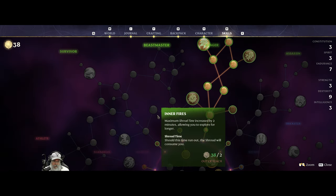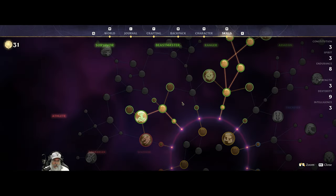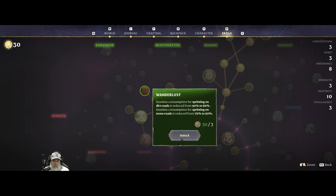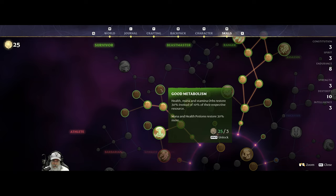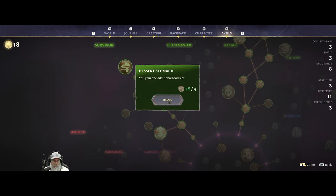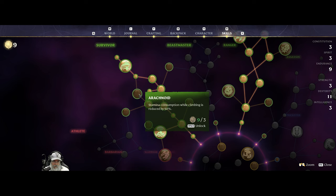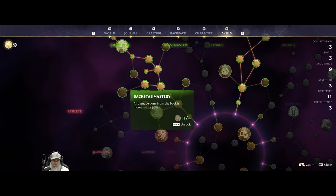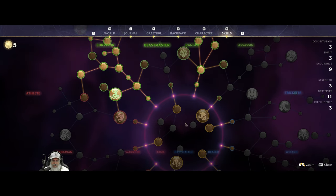That gets us almost everything into the ranger tree. Now let's hop over to survivor — we want endurance, we want runner, and of course we want double jump. We also want wanderlust — only because I need it to get further up — percent chance to spawn a stamina orb on defeating an enemy with a bow. Health and stamina orbs restore 30% — and potions 20% — yeah I definitely want that one. Sweet tooth, dexterity, dessert stomach, and increased base stamina regeneration.